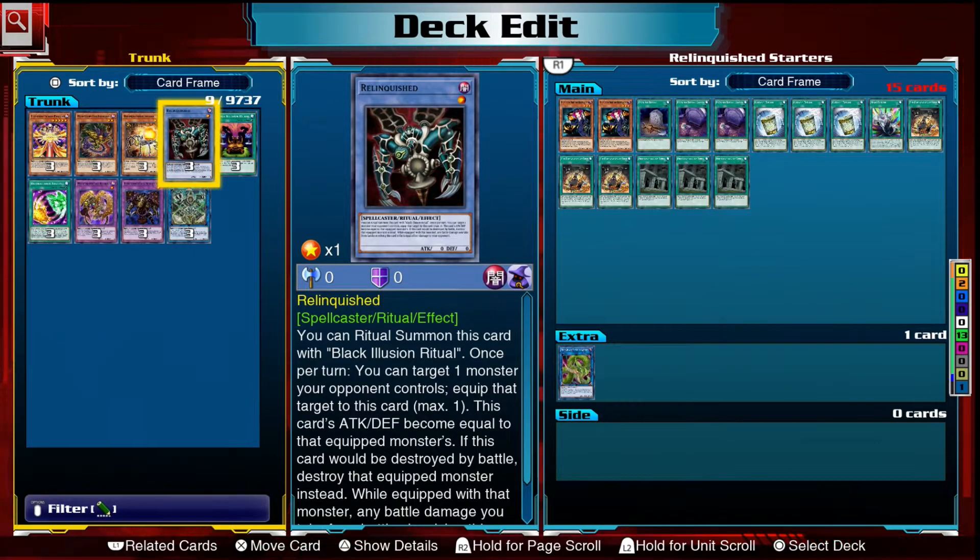Hey everyone, my name is Sean and in today's video we're going to be building a Relinquished deck. Relinquished is a level 1 ritual monster that was the boss card for Maximilian Pegasus in Season 1. It's a fun card to play but never really been that powerful — it can take your opponent's monsters and equip them to itself as a quick spell card, making it a good form of removal, though not particularly strong.